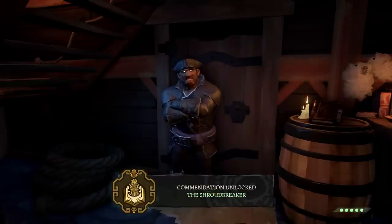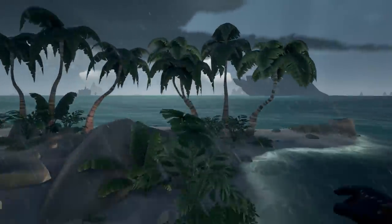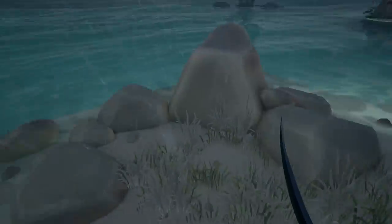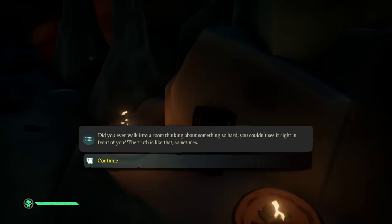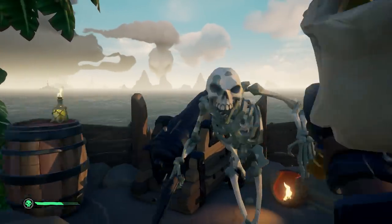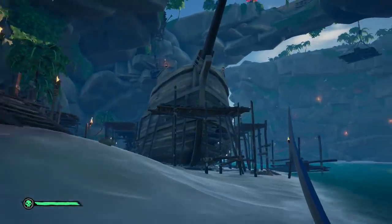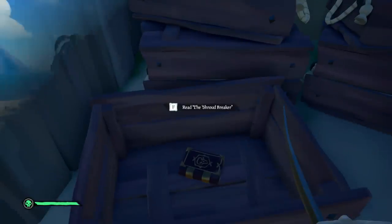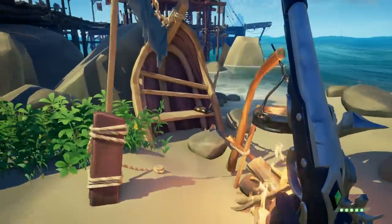If you'd like to get all the commendations, you'll also need to collect all the journals. The journals for this tale can be found at N13 at the northwest of the island near the rocks. The second book can be found at Ancient Spire on the opposite peak of the tavern inside the cave. The third book lies on Devil's Ridge next to the cannon on the north side of the island. The fourth book can be found in the middle of Thieveshaven on the opposite side of the shipwreck in an open crate. And the fifth and final journal can be found next to the campfire, close to the gold hoarder on Plunder Outpost.